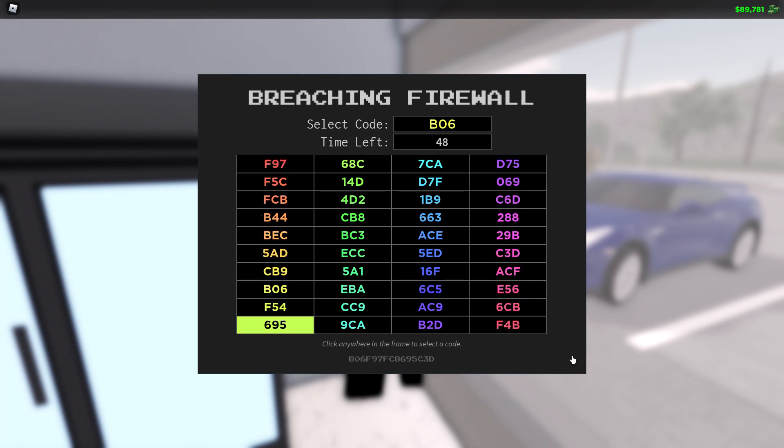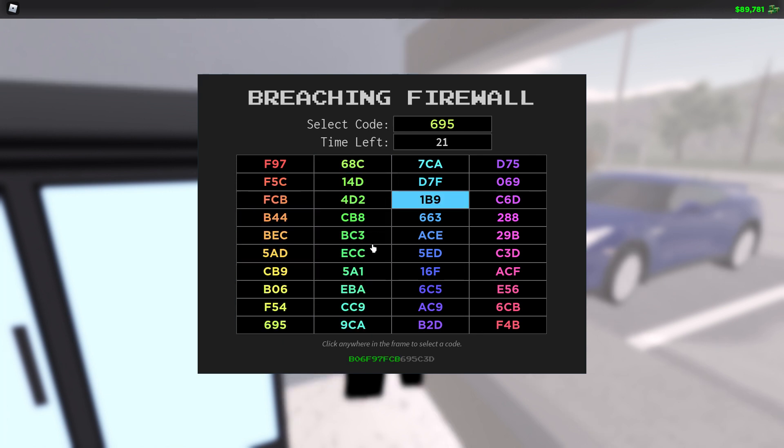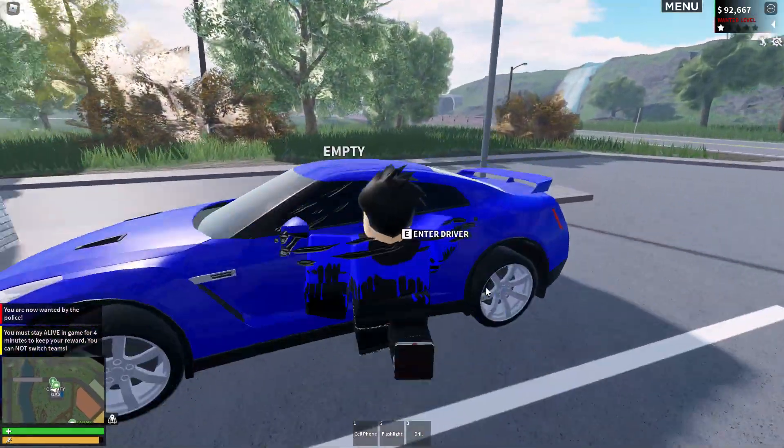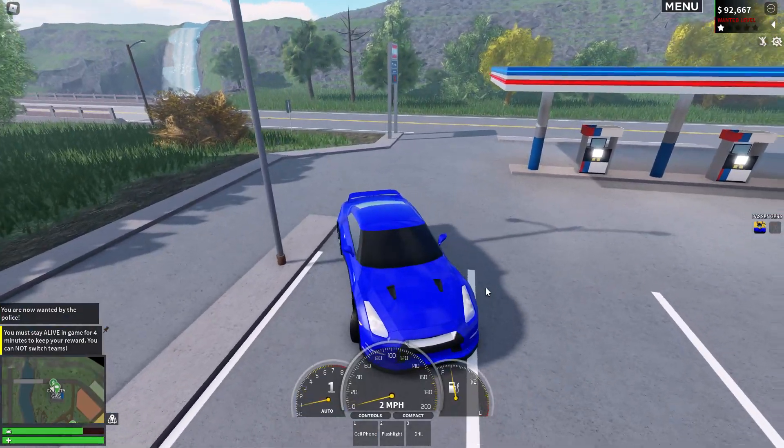Make sure your mouse or cursor is in these black boxes right here — it's color coded. So B06, B06 right there — do that, pretty easy. This one's gonna be hard, it's up here. I have 30 seconds, I'm fine. Got that — FCB right there. 695 right there. C3D — got it! That's $2,800.